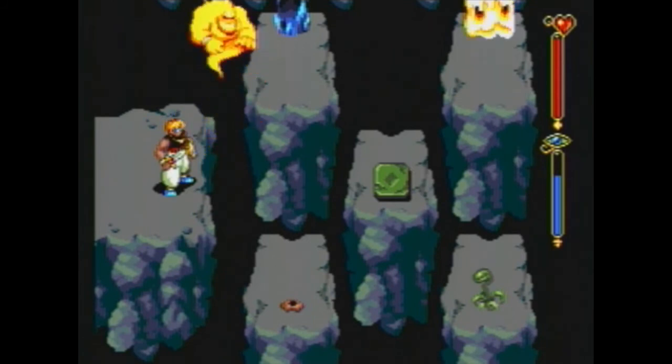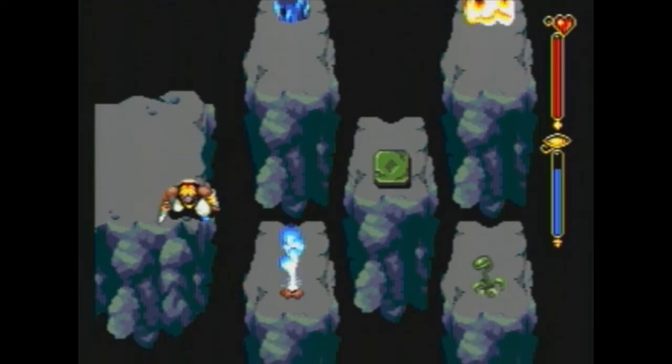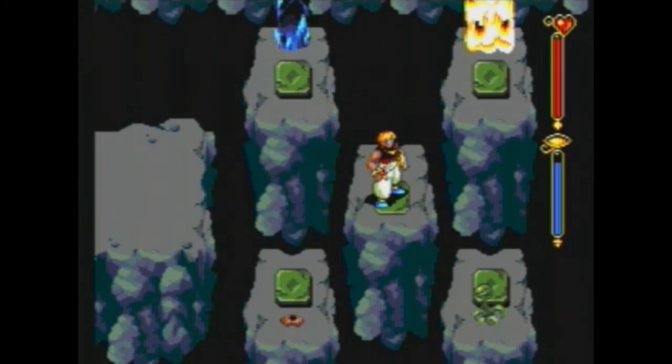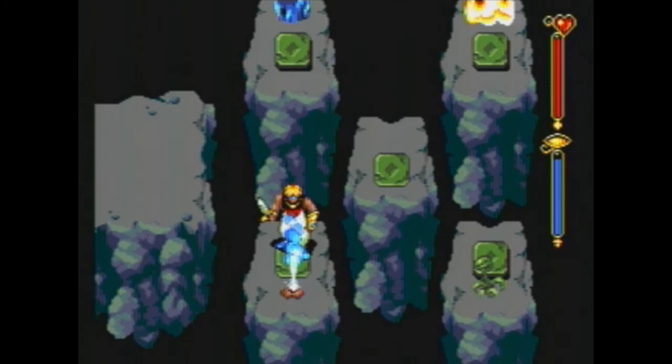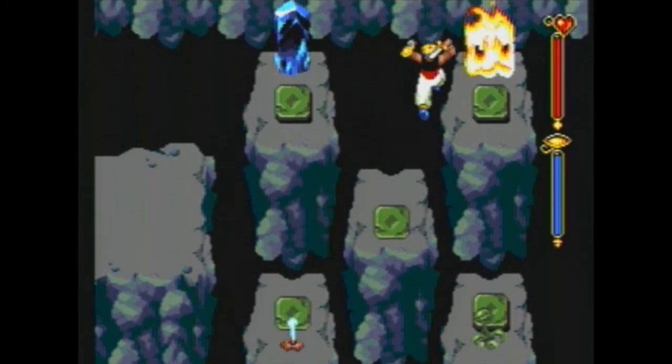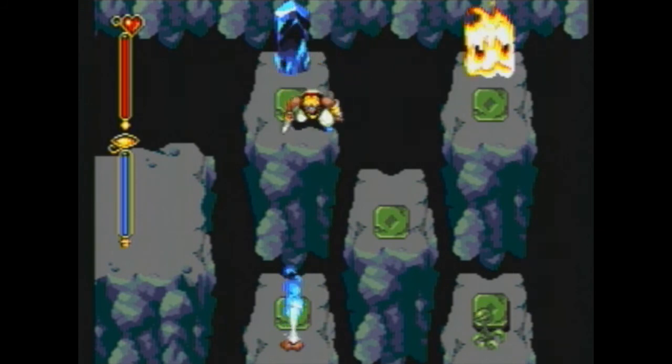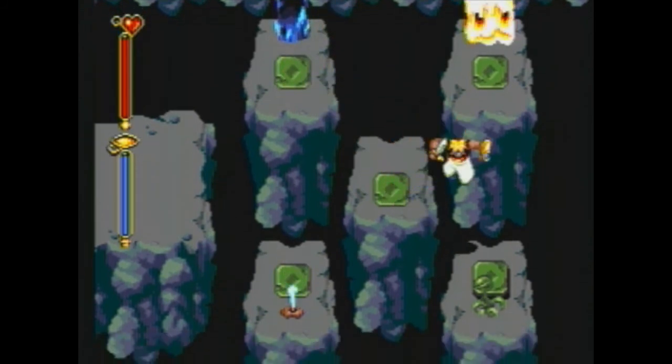There are four ways to summon your spirits here. The trick is you're going to hit the middle switch, and switches will appear on all four of them. You have to hit the switches in the order that you discovered the spirits — so first Ditto, then Efreet, then Shade, then Bo. And doing this opens up the next area.